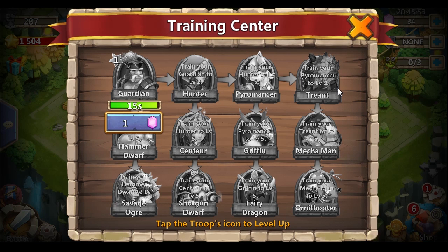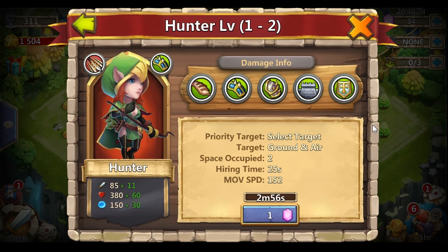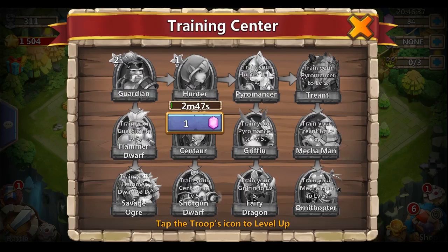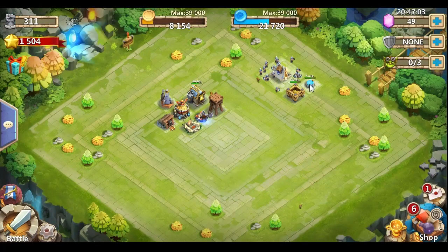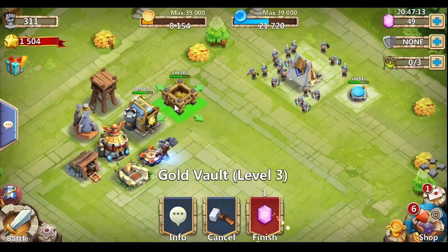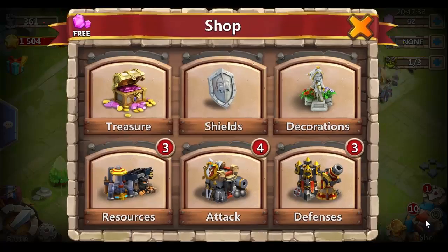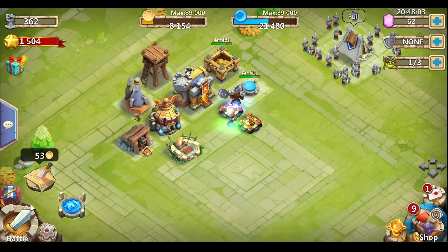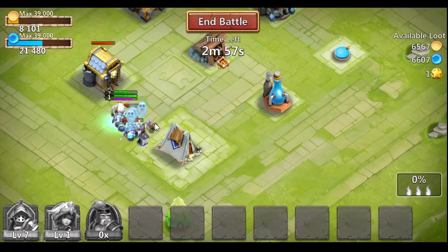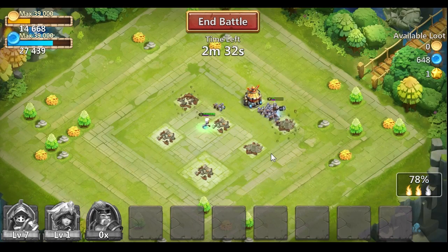We're going to need troops because we're not going to have very good heroes. My favorite troop is the Hoochie Mama line — that's the Hunter, Centaur, and Shotgun Dwarf line. Our goal is to get up to Centaur three, which becomes pretty awesome — maybe up to Centaur five. Once we get Centaurs, our raiding is going to be pretty easy.